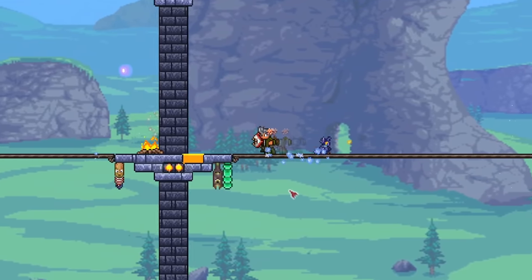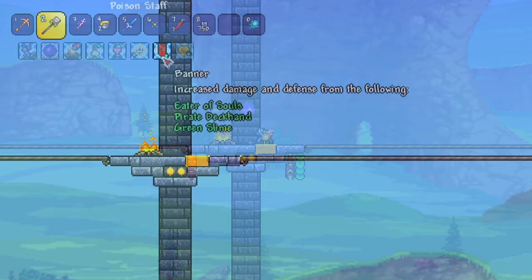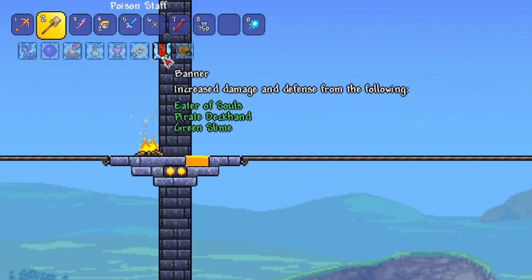Placing whatever banners you've obtained also gives you a damage and defense boost from that specific enemy, so add those in if you want. The good thing about this design is that there are plenty of hanging spaces for your banners, which truly make your arena the perfect place for fighting.